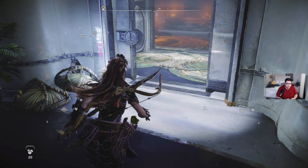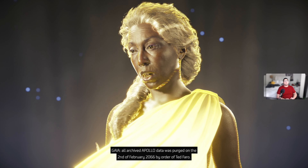The missing subordinate functions — what can you tell me about them? Artemis rewilded the earth with a variety of animal species. Eleuthia was responsible for gestating, nurturing, and acculturing a new generation of human beings. Apollo was tasked with preserving, organizing, and disseminating vast archives of human knowledge and cultural achievements. Unfortunately, all archived Apollo data was purged on the 2nd of February 2066 by order of Ted Faro. Faro, huh — I really hate that guy. Understandable. He appears to have been pathologically narcissistic, impulsive, and unstable.